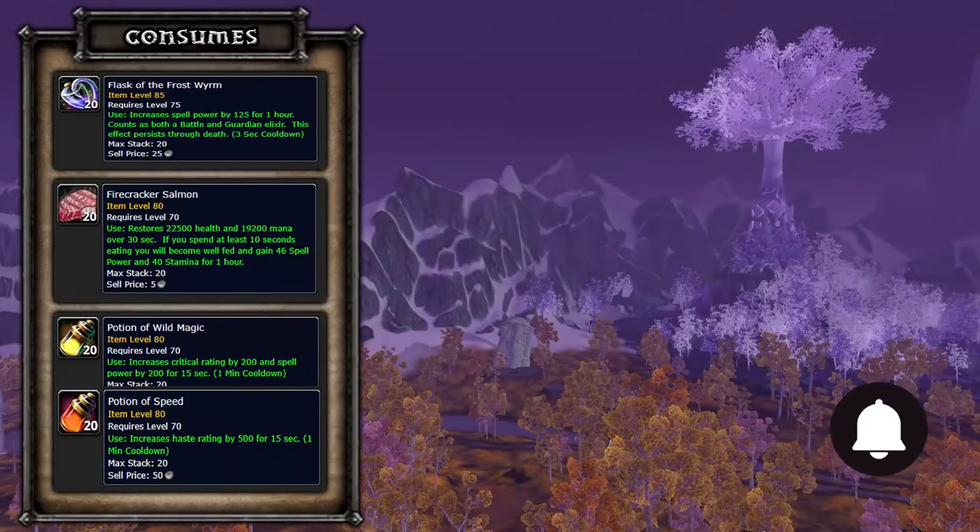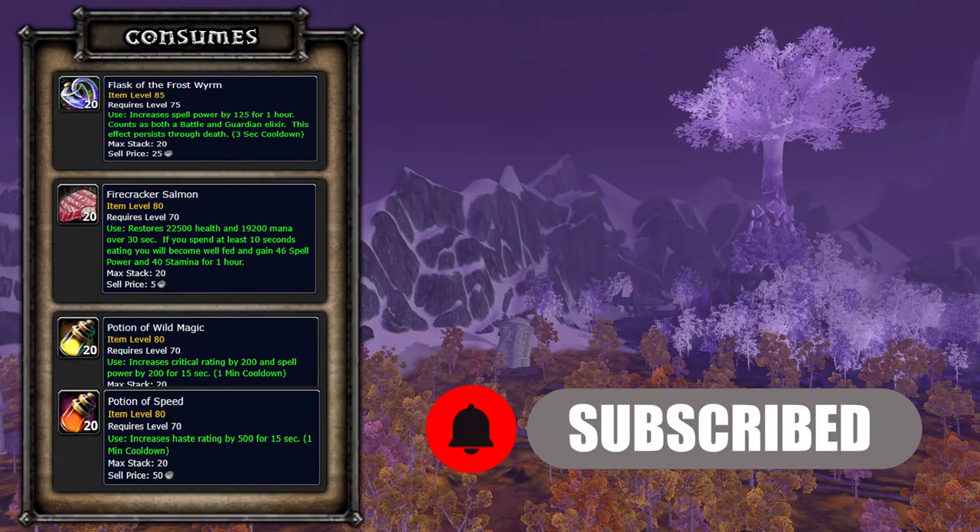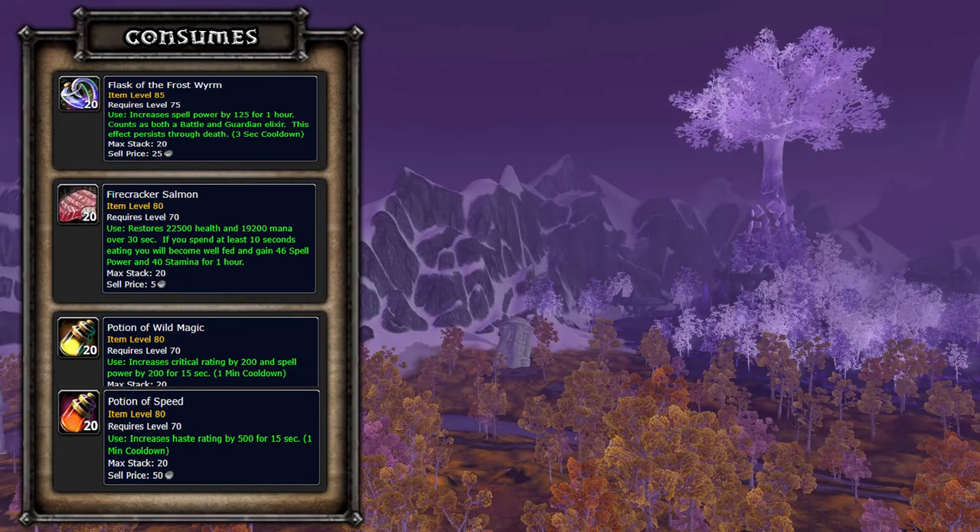For consumables as a Resto Druid, you'll want to always have a Flask active during your encounters, the flask of choice being the Frost Wyrm Flask, which will give you a spell power increase. For food, you'll want Fish Feasts, and if you don't have a feast available, be sure to have some Firecracker Salmon on hand. For potions, you'll want to use Runic Mana Potions, and then either Potions of Wild Magic or Speed.